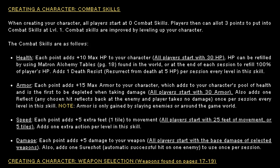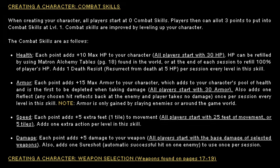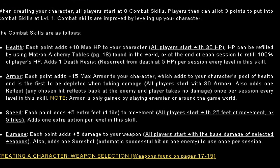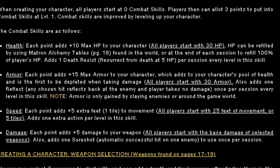Adding points in armor obviously gives you more max armor. Armor is depleted first before your health, but you can only get armor by scrounging around the game world or off enemies, so it can be hard to come by. Each point in armor also gives you a reflect, which can reflect damage right back at the offending enemy and leave you unharmed — this is per session.